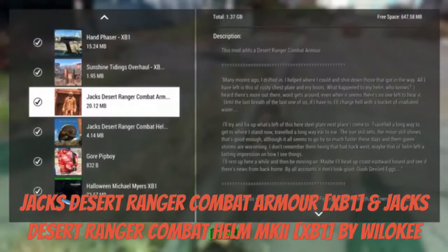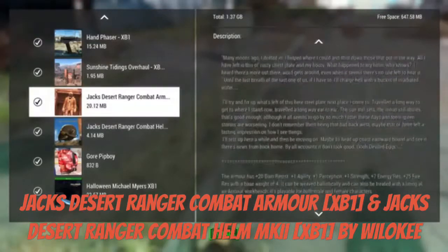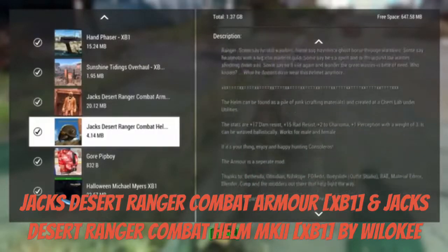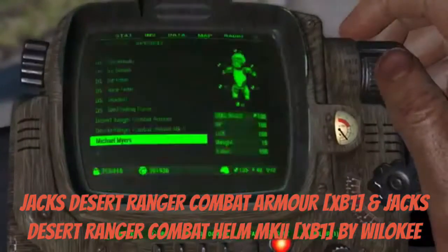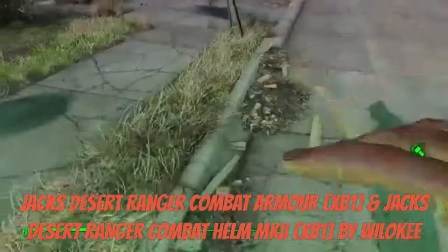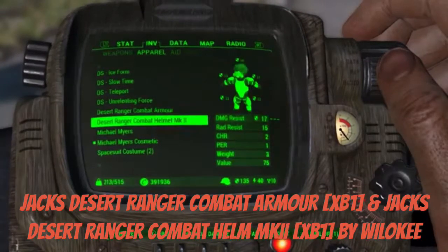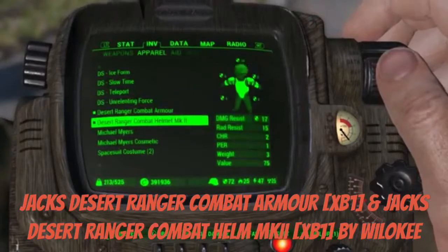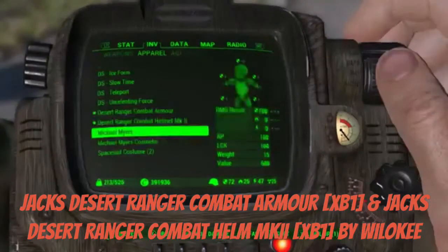Alright guys, this is a look at the combat armor and combat helmet mods. You can read all about them — they're found in the crafting table, that's where you get them from. It's basically a base damage resistance mod.